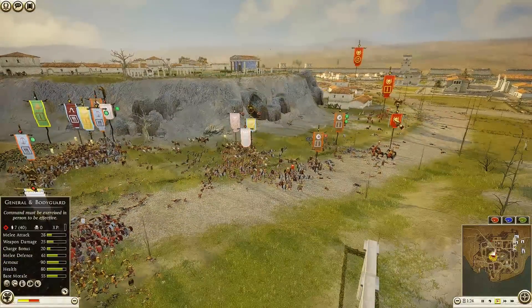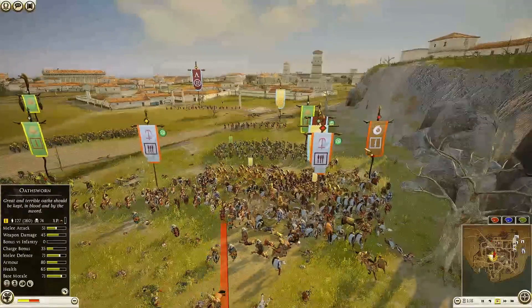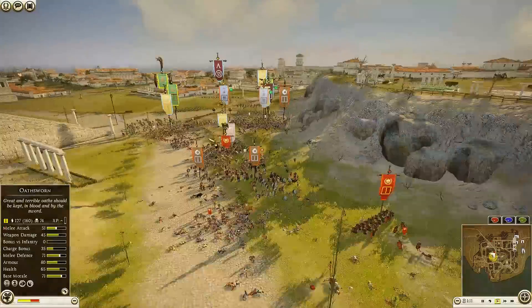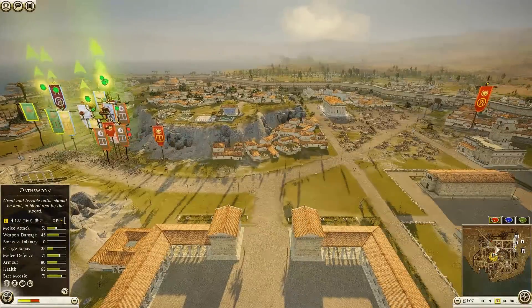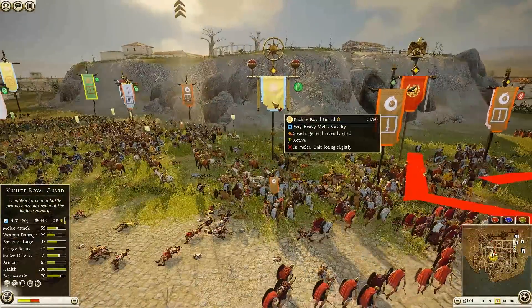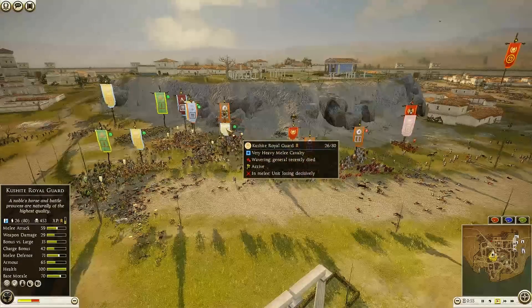Noble Swords are now charging in onto the Armored Shotel Warriors, trying to take out the rest of the Silver Shield Swordsman bodyguard — the general is already dead. Noble Swords are pulling back... but here comes the Cush general again! Oh my god, getting in onto the back of the attackers — what a turn! Balance of power is shifting back in favor of the defenders. The Balearic Slinger still had ammo — oh no, that's huge. Silver Shield Swordsman general now wavering down.